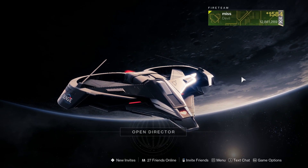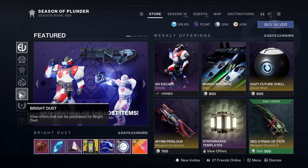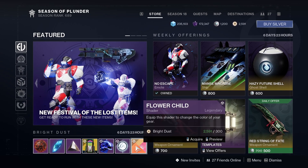This is one of the craziest shaders we have seen in a while. If you go to the store this week and head to the featured — not the bright dust, but the featured — there is a shader called Flower Child that costs 300 bright dust.